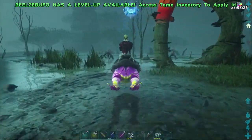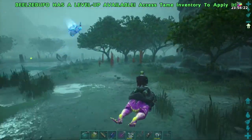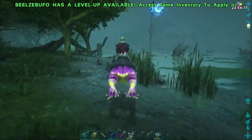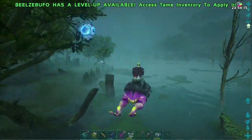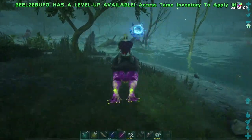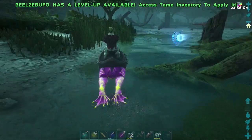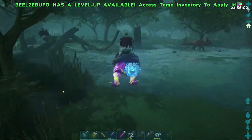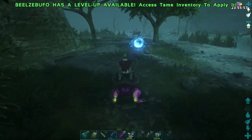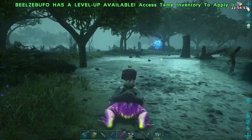We can't leave the bog without showing off everybody's favorite cement paste gatherer — the Beelzebufo, which is the giant toad you guys can find in the bog biome of the Genesis content. It's also located in other swamp areas on other maps, but in Genesis this is where you'll find them. These guys directly harvest cement paste from bugs — ants, flying ants, ants on the ground — that's what these guys are into.